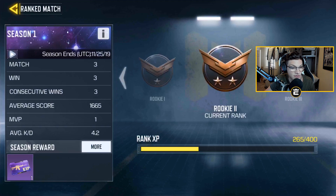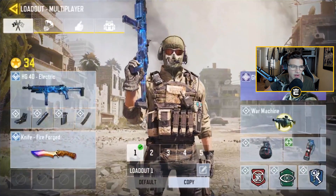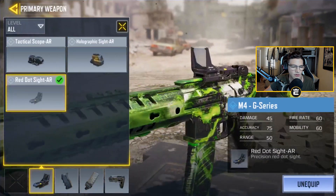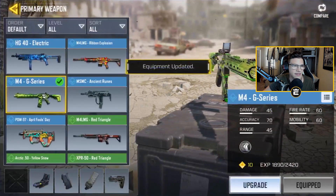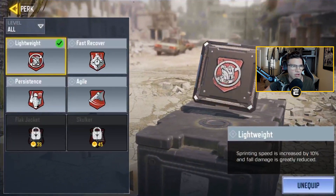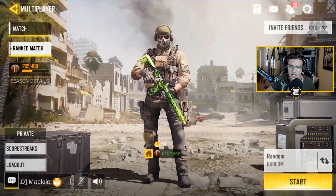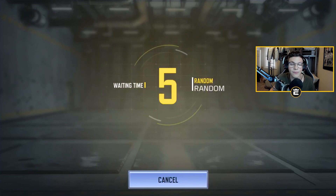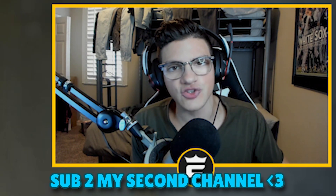I say we hop into a game of ranked because I haven't really played any. I'm only Bronze 2. I've done three matches and got three consecutive wins. We'll just do TDM on random. In terms of guns, let's view our loadout - as long as I don't have the MSMC on I think we'll be decent. We'll toss the M4 on with red dot, quick draw, fast mag, and stock. For perks, let's throw on Vulture, Lightweight to run faster, and Dead Silence.